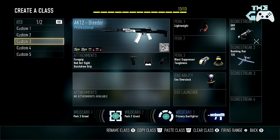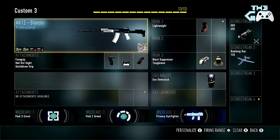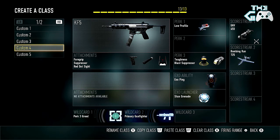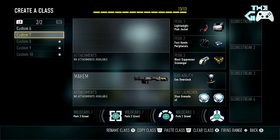I use this class a little bit — I quite like the AK-12 Bleeder variant, which does 2 extra damage for 2 less fire rate. It's quite similar to the HBRA3 in that respect, with quite a low fire rate but high damage. Running a foregrip, red dot sight, and quickdraw grip — nothing too special, pretty much the same setup. I use the KF5 a little bit as well — you guys saw me use that in some of my gameplays, nothing too special, and the other classes aren't really too special.